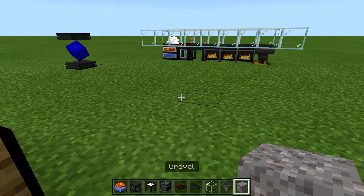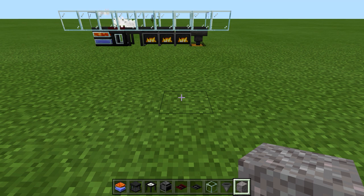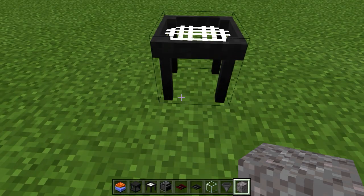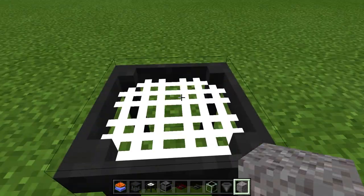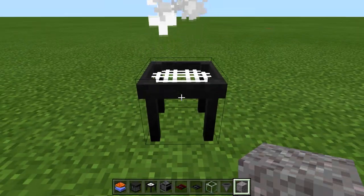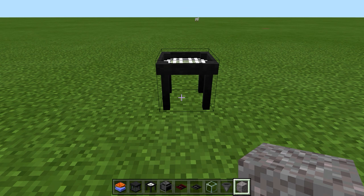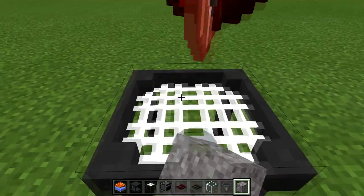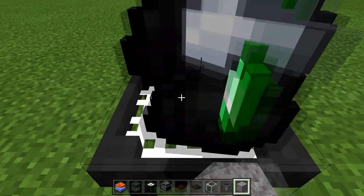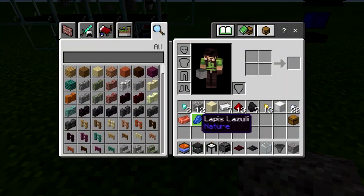On the manual sieve, it takes several uses for it to actually go through — it gets a little animation, it gets lower and lower. But the auto sieve does it just right away. Boom. So as you can see, this is a lot quicker. I would recommend building the auto sieve first just so you can get the resources a little faster. Get your cobblestone, pound out a few chunks of gravel, then manually put it through the auto sieve — it'd be a lot quicker and a lot easier.